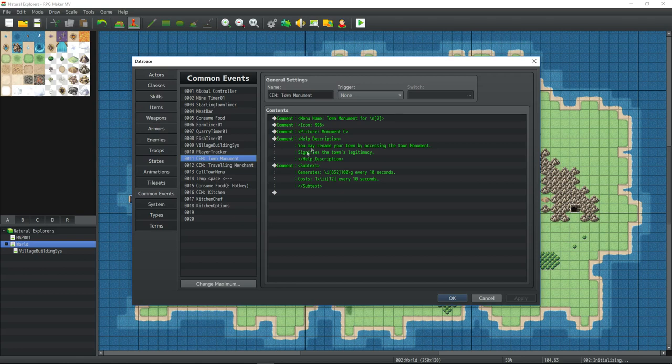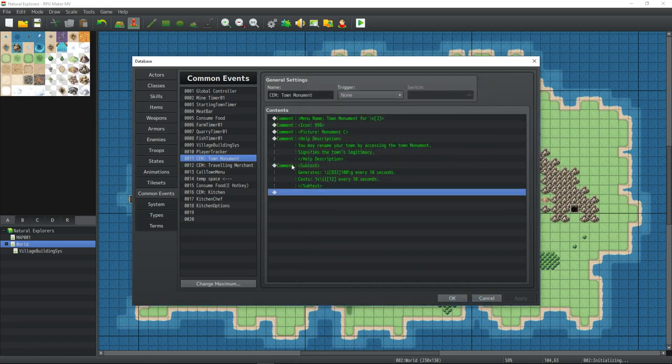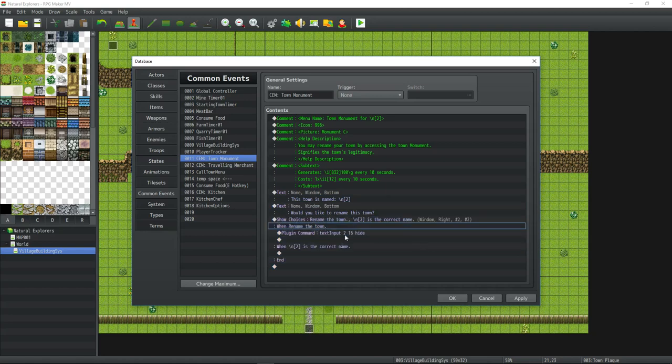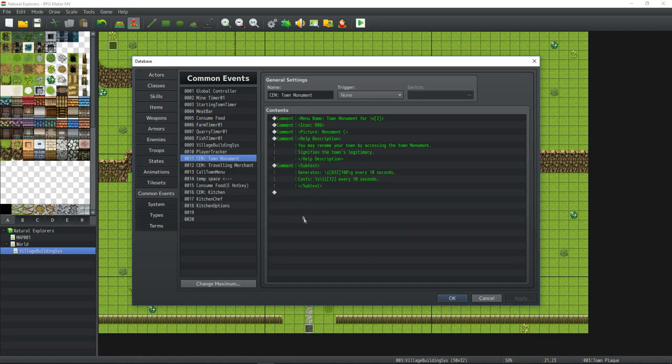I'm using Yanfly's common event menu with the town monument, traveling merchant, and kitchen. For the town monument I set the menu name by referencing actor number two where we store the town name — so as the player renames the town it also updates in the common event menu. I selected an icon and picture for it and added help description and subtext via comments. Right now selecting it does nothing, but I could add the rename town functionality here. However, I kind of want the player to have to physically go into town to rename it.